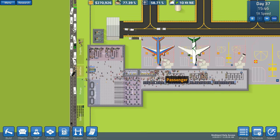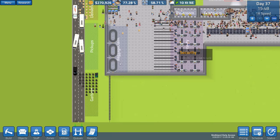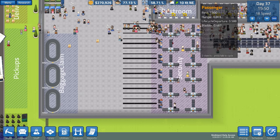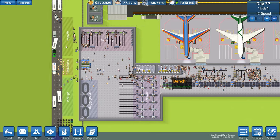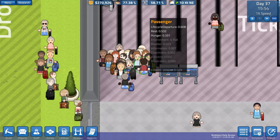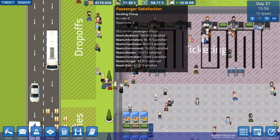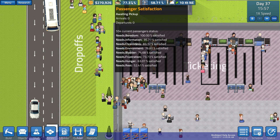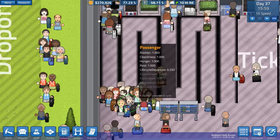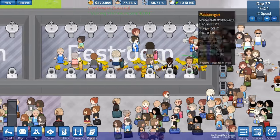In the previous episode we managed to expand our airport quite a bit, from here all the way down, which meant rerouting the baggage and adding extra security stations. We do have some issues preventing us from being the best airport we can be - passenger satisfaction is slightly lower than usual because of the amount of people stuck in this corner.